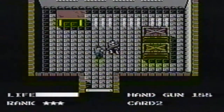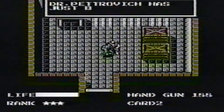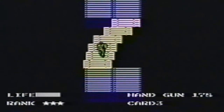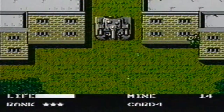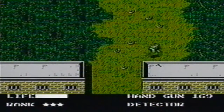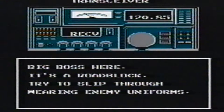Use card two to rescue this guy and get a clue. Die on the bridge on purpose to get to the right spot. Get the rations. Leave a mine under the wheels — you need ten to win. Use the mine detector here. Get the message.